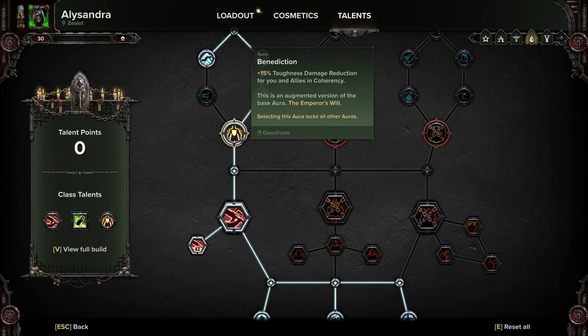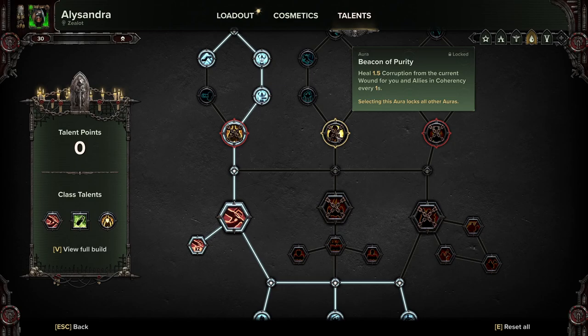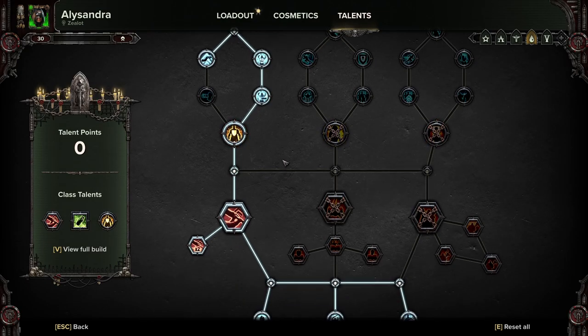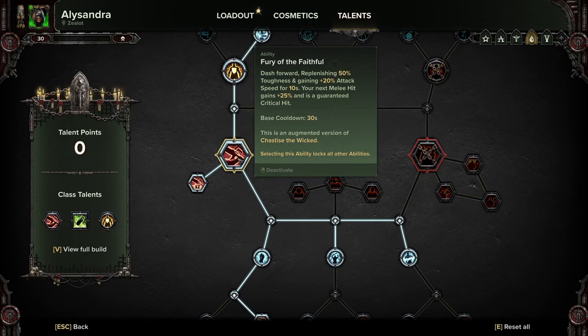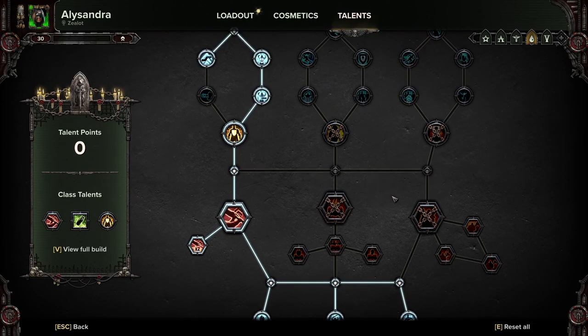And Benediction. Preferably we would want a Beacon of Purity, but we really don't want any of these other talents, so we're going with Benediction. Then we're going to be grabbing Fury of the Faithful. I know you're thinking: why are we using the charge ability and not Shroudfield? It's because I hate Shroudfield — it's not very good. This is my personal preference; I don't like playing with Shroudfield.